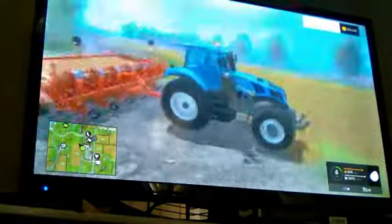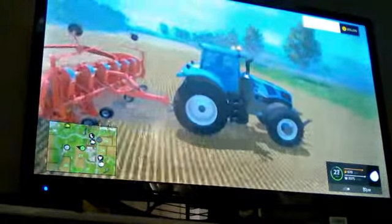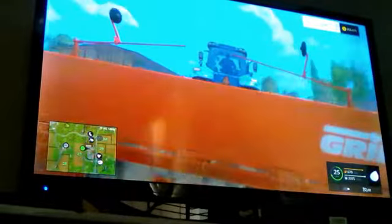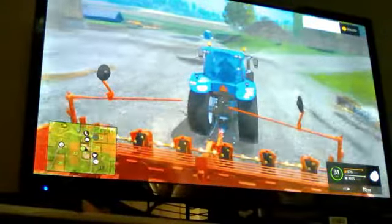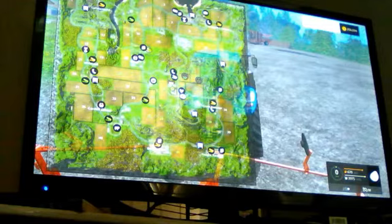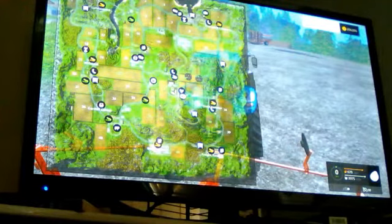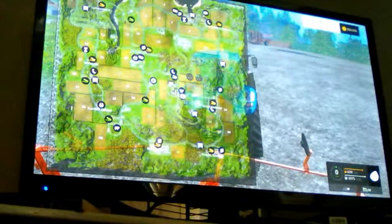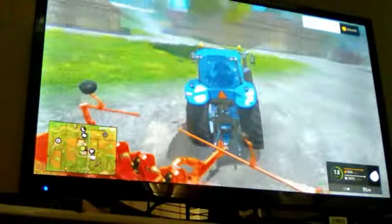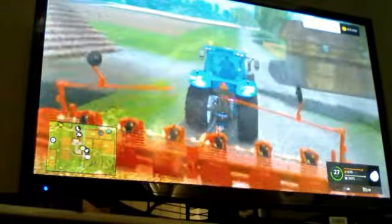I've done some customization to this field because I get bored of playing normal fields, so I've split it — half trees, half grass, half corn or any crop apart from grass. We own fields 41, 38, 29, 30, 24, 25, 23, 37, 36, 28, 22, 9, 17, 10, and 4 — that's all the fields we own now, quite a lot. We've only got 37 slots left which really isn't a lot.